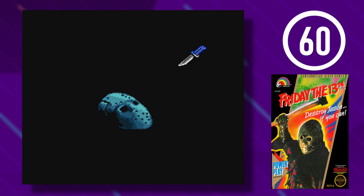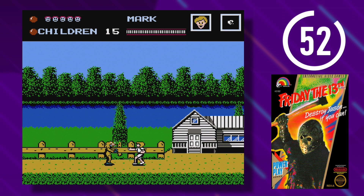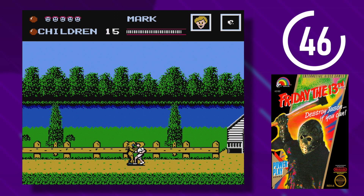Friday the 13th is a survival horror video game for the Nintendo Entertainment System based on the horror franchise of the same name. Players control counselors at Camp Crystal Lake trying to save kids from the hockey mask-wearing Jason Voorhees. You start the game with the rock as a weapon, but it's easily the worst weapon because it arcs over most enemies.